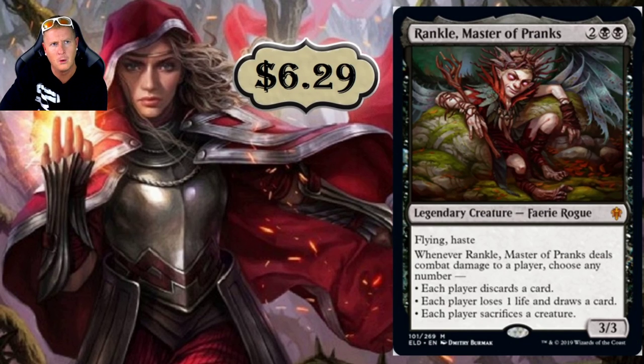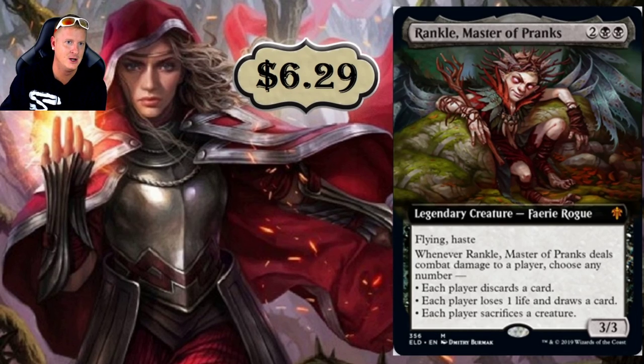Rankle, Master of Pranks is $6.29 — a 4-drop with Flying and Haste. Whenever Rankle deals combat damage to a player, choose any number: each player discards a card; each player loses one life and draws a card; each player sacrifices a creature. It's a 3/3. I definitely see this going into Brawl and Commander builds, but I also just like it on its own. Flying and Haste are very powerful — this thing comes out fast and, if it gets through, you choose any of those three abilities.